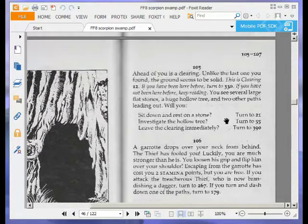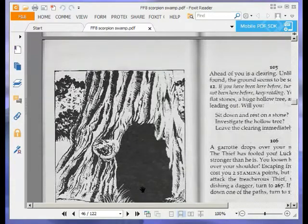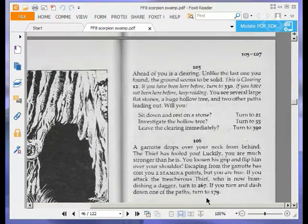Ahead of you is a clearing. Unlike the last one you found, the ground seems to be solid. This is clearing 12. If you have been here before, turn to 230. If you have not been here before, keep reading. You see several large flat stones, a huge hollow tree, and two other paths leading out. Will you sit down and rest on a stone (turn to 21), investigate the hollow tree (turn to 55), or leave the clearing immediately (turn to 390)? We're going to leave immediately and turn to 390.